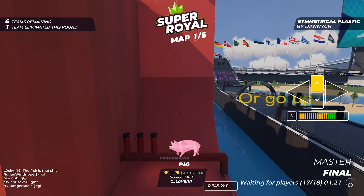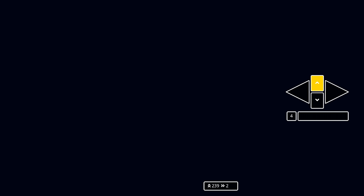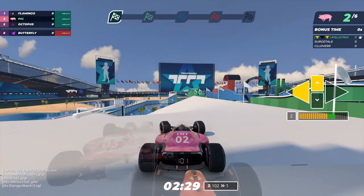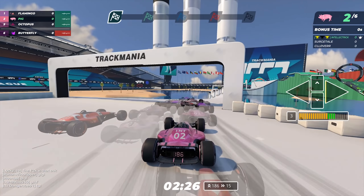First map is going to be Symmetrical Plastic, which is not my favorite map since I'm really, really bad on the black section. The black section is almost impossible to finish — it is so hard. But as long as we get through the red section, we should be fine.